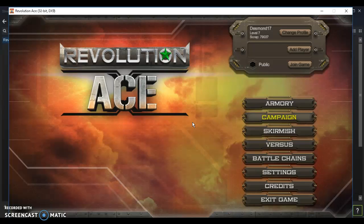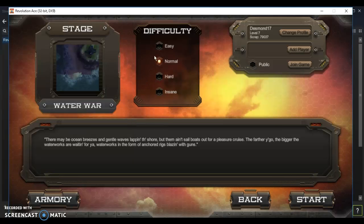Revolution Ace is pretty much similar to the game Commando, which is the game that we used to base on the game that we're making this semester, which is Dreamscapers. So let's go ahead and start with a mission.